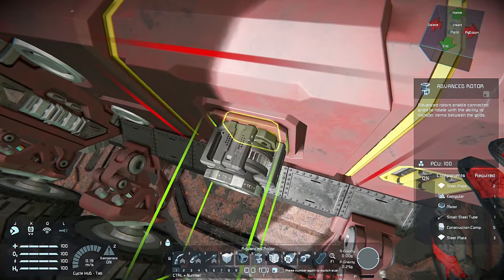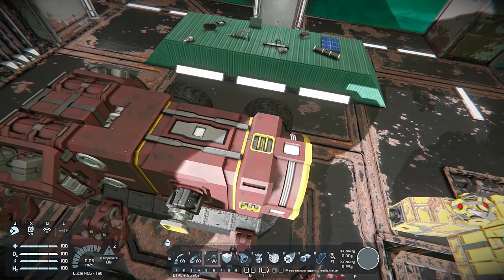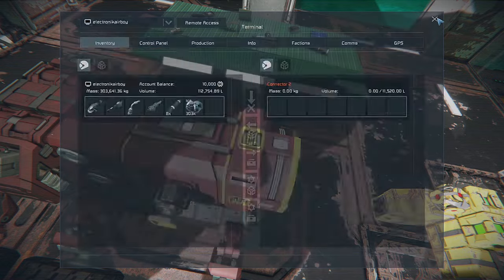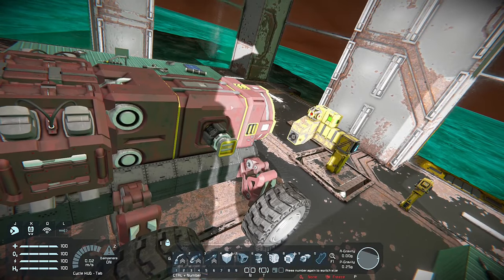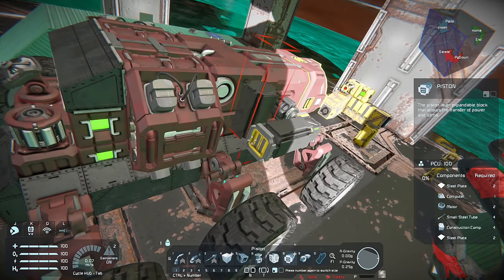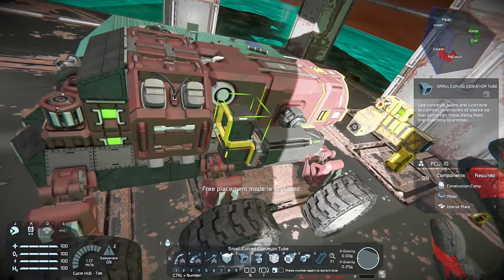I'm going to add these advanced rotors to the medium cargo container this time instead of the connector. This will put us a little farther towards the center of mass and we shouldn't have a problem tipping over. Don't worry if you don't catch on to all the controls or settings for the vent controllers, pistons, advanced rotors, and such — I'm going to create a secondary video just to show you how it's set up. If I did it on this video you'd be suffering through about an hour-long conversation.